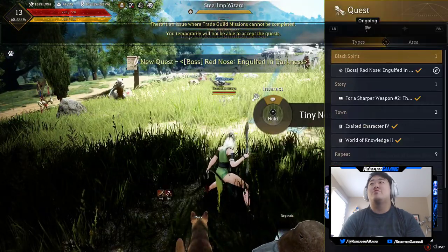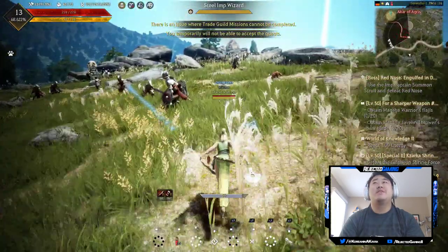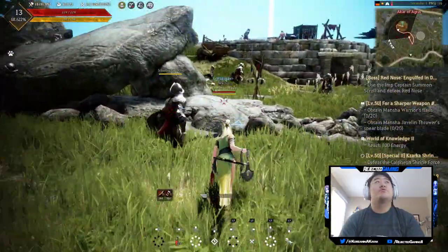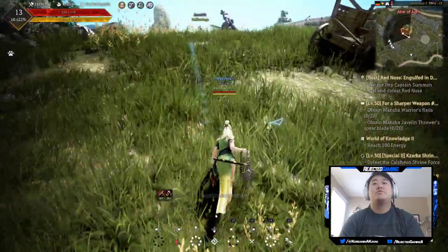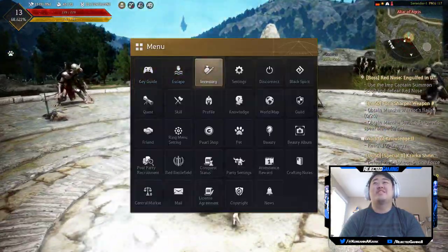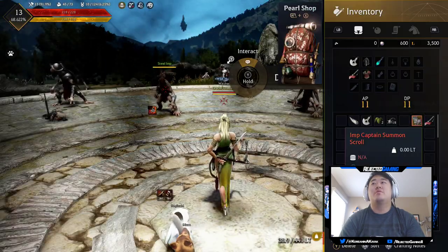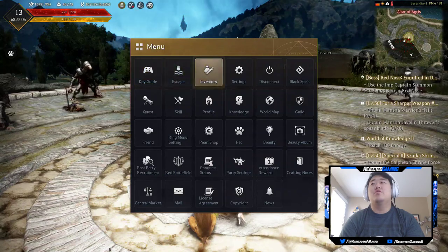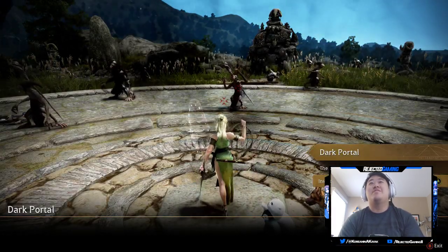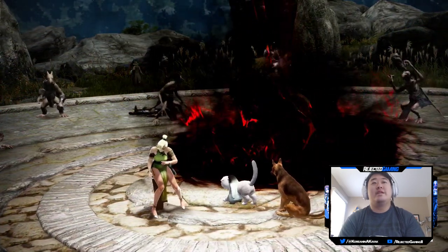Wait, what was that boss quest? Oh okay, it's just the Red Nose quest. Let's go destroy Red Nose. I love this nimbus stride so much — it's one of my favorite things. They changed it up — we're not using summon scrolls from inventory anymore. The black energy is swirling violently — investigate the portal. Here we go.